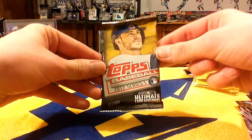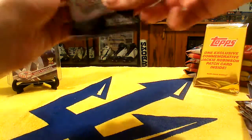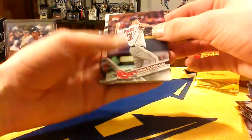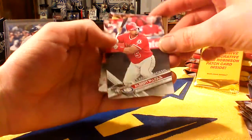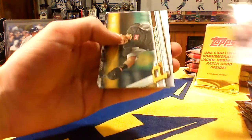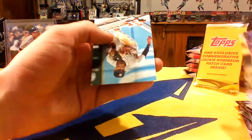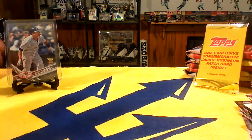This is our final pack of Topps 2017 Baseball. We're already at eight minutes — longer than I wanted it to be, but I really enjoy looking at the cards. We have a very nice League Leaders Albert Pujols, another Albert Pujols for Memorial Day, Juan Carlos Stanton Jackie Robinson Day, and some more base cards. That was all ten packs of 2017 Topps Baseball.